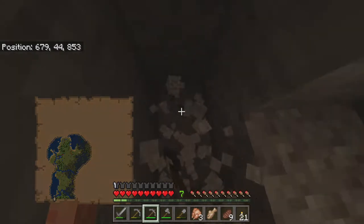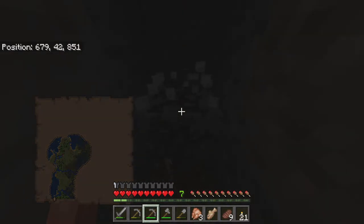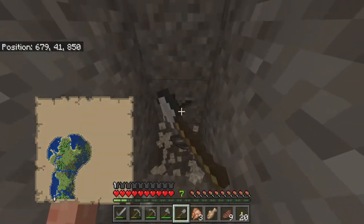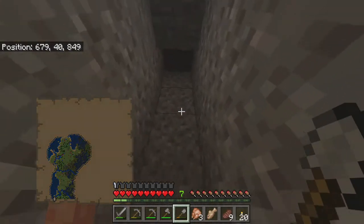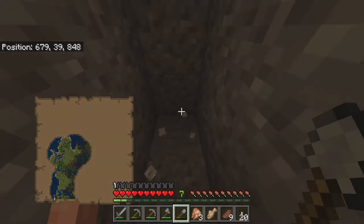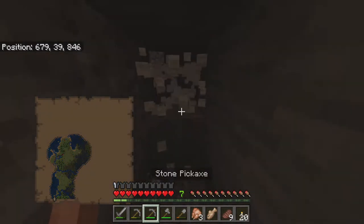I'm going to keep making this staircase down here, but I want to see if I can run into some iron because we really need some iron here. Let's put a torch down — always keep your area well lit. We got more gravel, and this is a big gravel pit. Always be careful around gravel pits because gravel has gravity in Minecraft and actually falls — you don't want it landing on your head and suffocating you. And there we go — we found some iron! This is perfect.